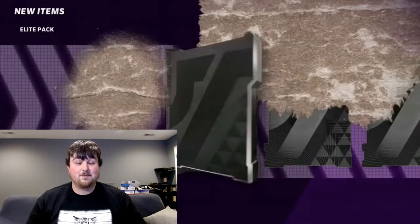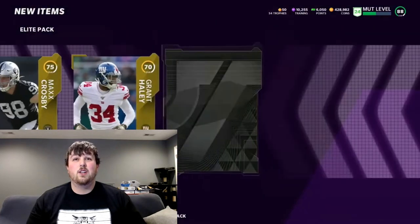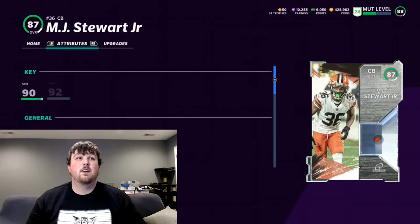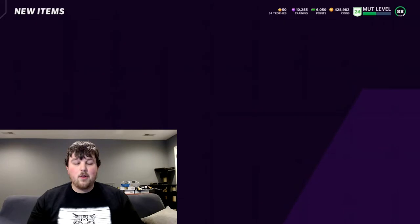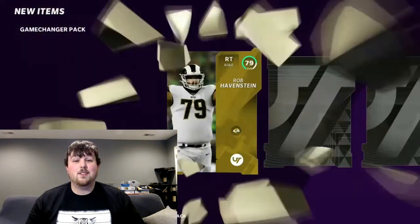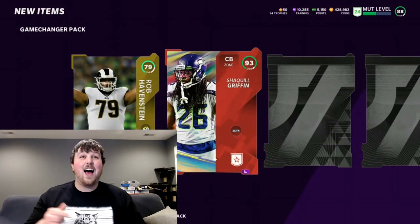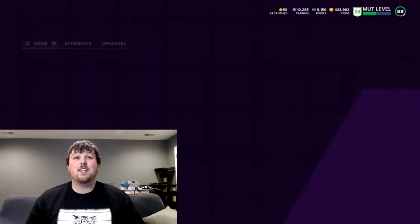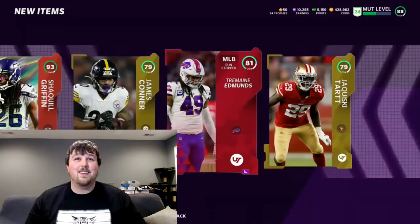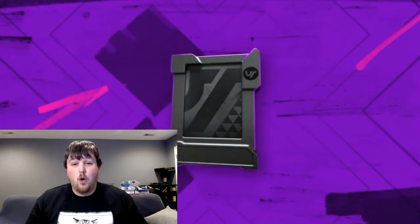Let's see if we can get some fire from this elite pack! Starting off with a legend — 86 Reggie Wayne, don't think we need him. 87 MJ Stewart from the playoff promo — 90 speed, could be a CB4 or CB5 upgrade but we'll probably just take the training. Let's do at least one more game changer. We get a Series Redux pull — 93 Shaquille Griffin out of the game changer! Let's go! We will absolutely take that — Shaquille Griffin is really good, 93 speed. That's exactly what we need.